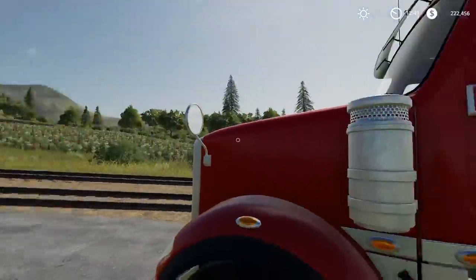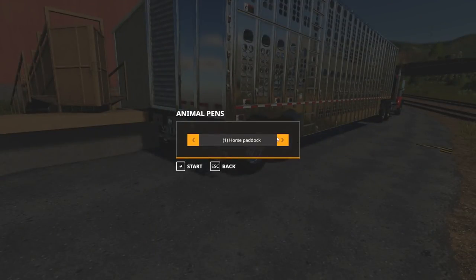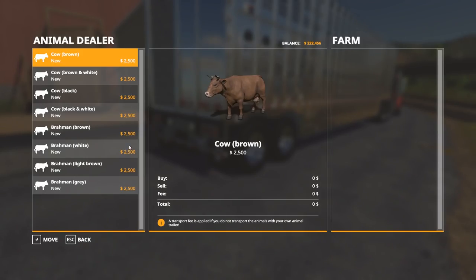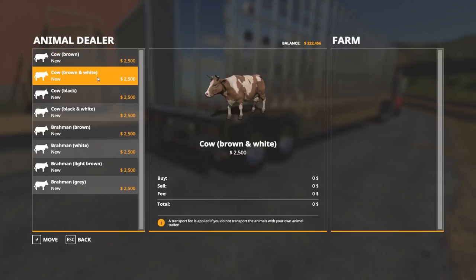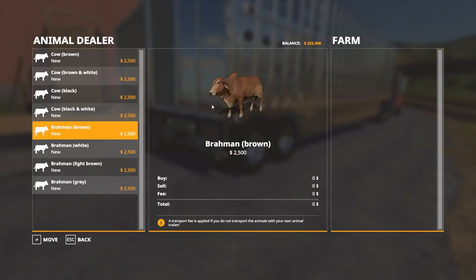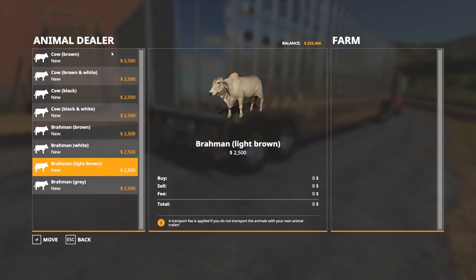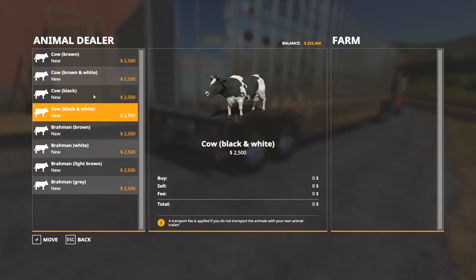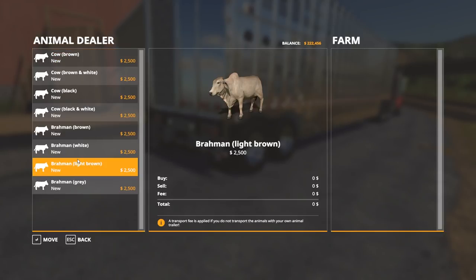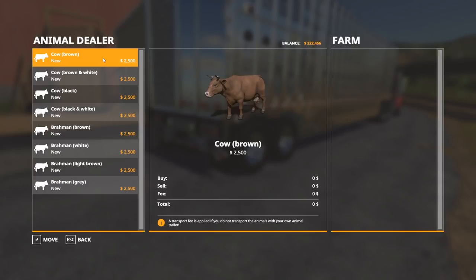We'll stop her and walk in here, start loading up — animal dialogue. Large cow pasture. Since we have two, it wanted me to go to a certain one. Okay, $2,500 per cow. We got brown and white, black, and black and white. I don't want to get Brahman cows — I'll just stick with these four types here. I've never seen a Brahman cow in real life. We can fit 32 in a trailer, so we'll buy eight of each — four different ones, eight each.